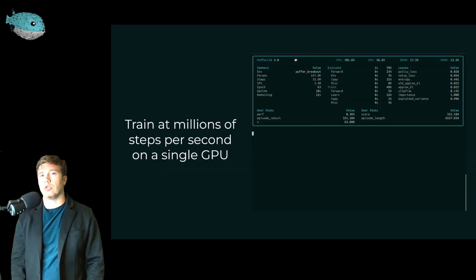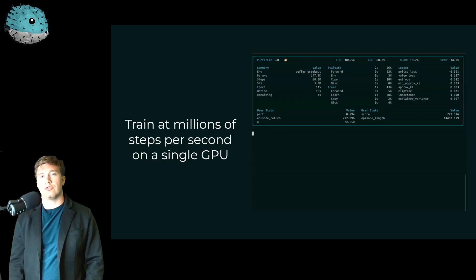Pufferlib gives you this little local dashboard where you can monitor losses, as well as performance in a number of different categories and environment-specific metrics. In just a few moments, this will finish training and run a small additional evaluation so we can be sure that we have an accurate estimate of the overall score.